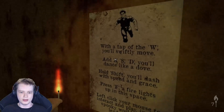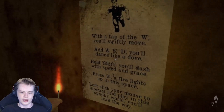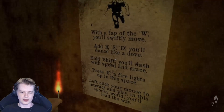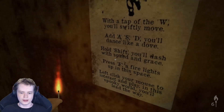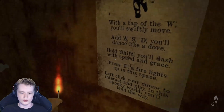With the top of the W, you'll swiftly move. Add ASD, you'll dance like a dove. Hold Shift, you'll dash with speed and grace. Press F, a fire lights up into space. Left click your mouse to interact and play. In this spooky world, you'll lead the way.